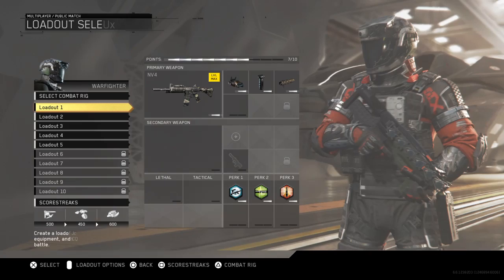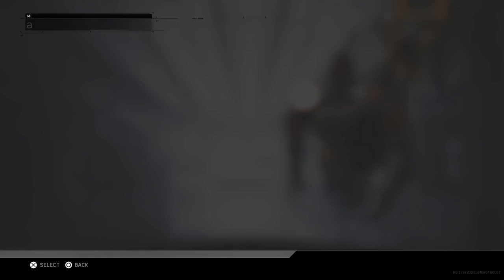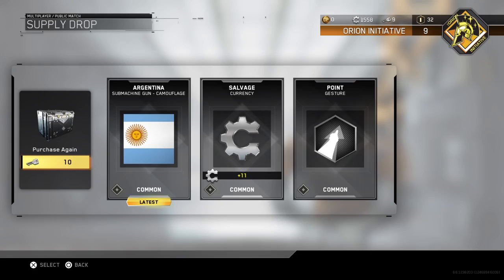So we're going to get into a match with this class. We're going to play a game of domination, just to make the video a little bit longer. I'm going to open up this supply drop, because I got it for the season pass and all that. And we got absolutely nothing. My favourite.